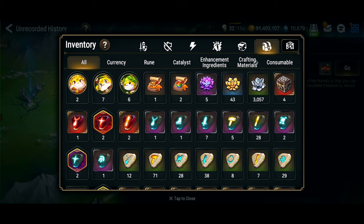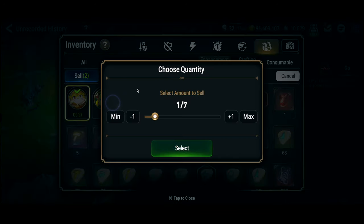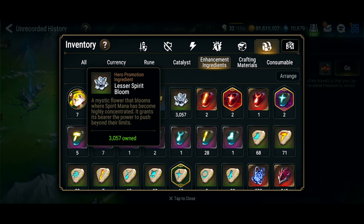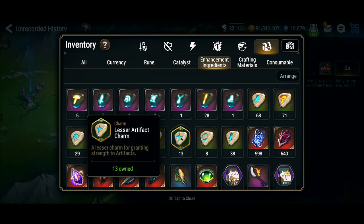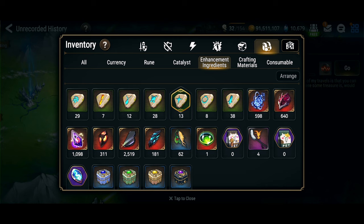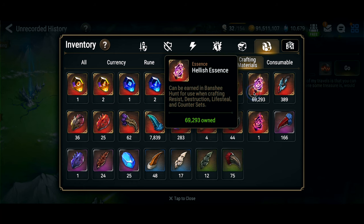In Unrecorded History you get all the stigma, use that to buy penguins, sell the penguins, and get a ton of gold. If you do not use the stigma to buy penguins the amount of gold from Unrecorded History is greatly reduced. If you buy Spirit Blooms or use penguins to level units instead of selling them, the income plummets. In Unrecorded History you get way more charms than farming Wyvern even with a pet that drops charms. But when you farm hunts you get reforge mats, crafting mats, and expedition posters - things you don't get from Unrecorded History.